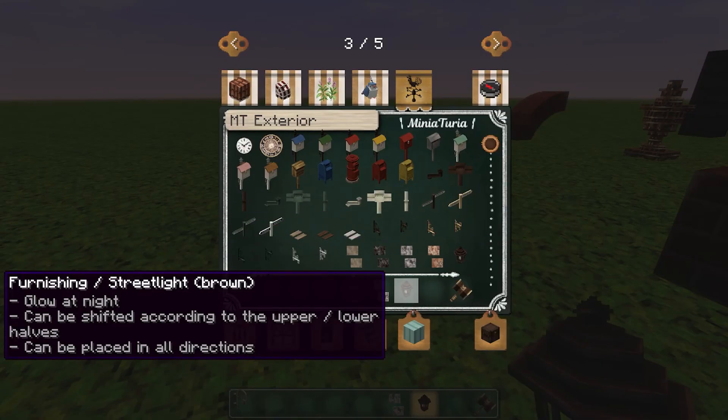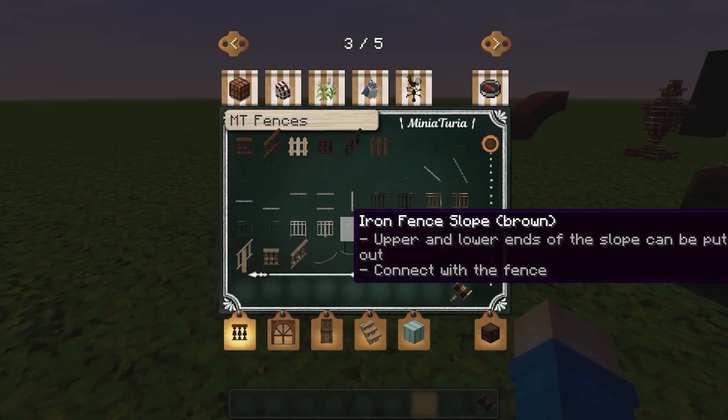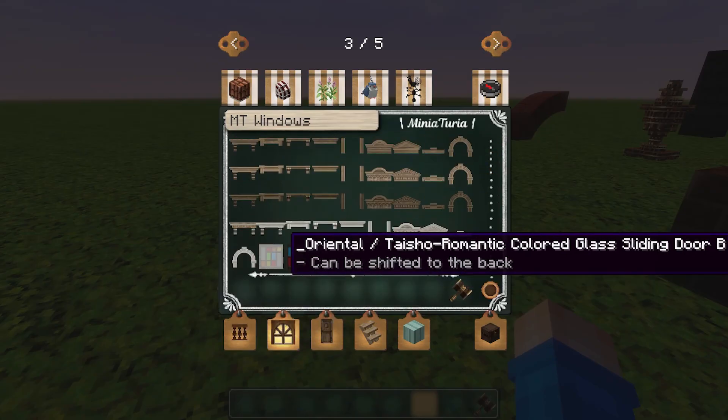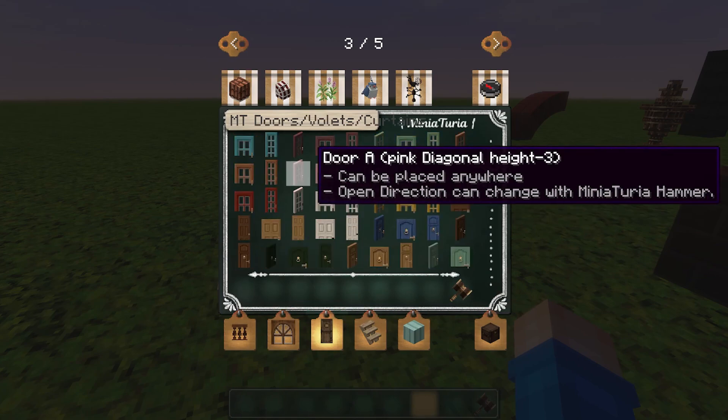The stepping stones look great as well. I'm really really liking this. Fences - yeah they're pretty good. Windows, window boxes - that's nice isn't it. The stained glass. These doors are brilliant too. If you're having any trouble with this mod just let me know and send me a comment.